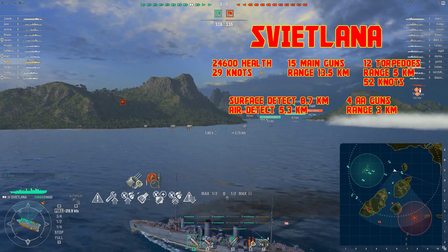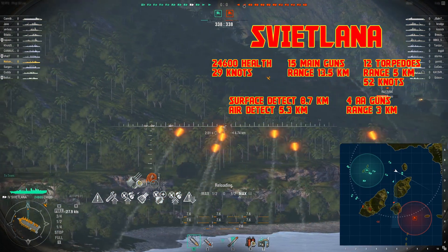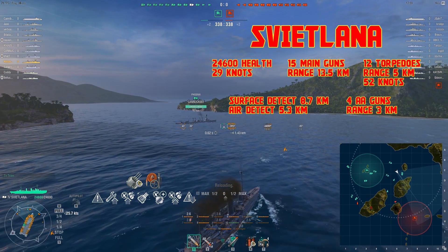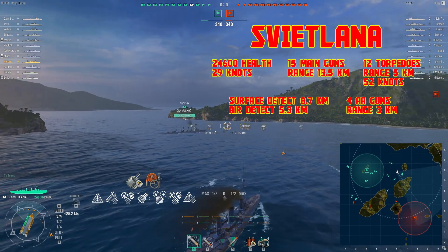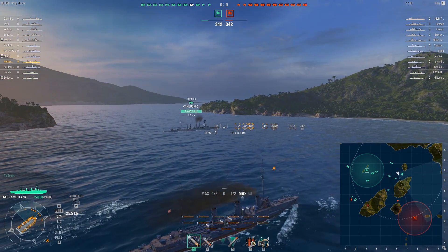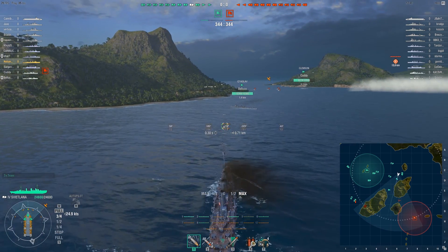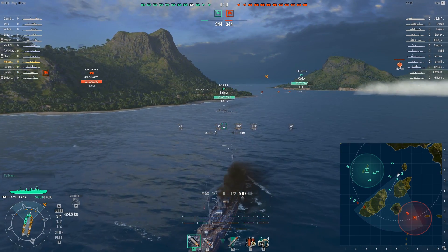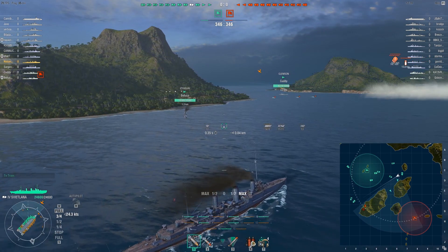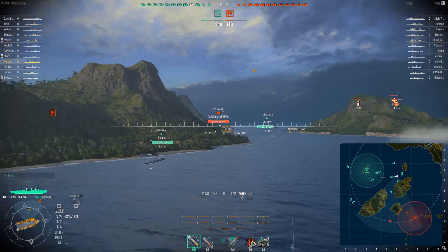For my modules: reduce crit chance on main battery, reduce the chance of flood and fire. For my commander: situation awareness, basic survivability, basic firing training, faster turret traverse, superintendent, advanced firing training, and concealment. We are on the map Solomon Islands and we're rocking advanced firing training because the guns on this ship are 130 millimeters. They actually benefit from the increased rate of fire and range, so it's a little interesting. My personal Soviet commander will definitely be able to have advanced firing training day one.